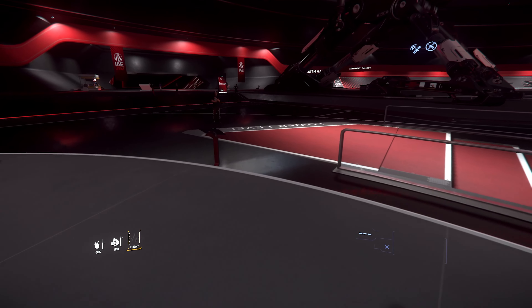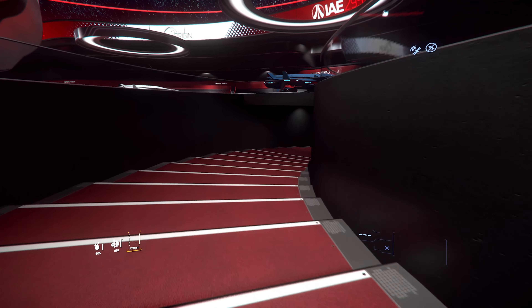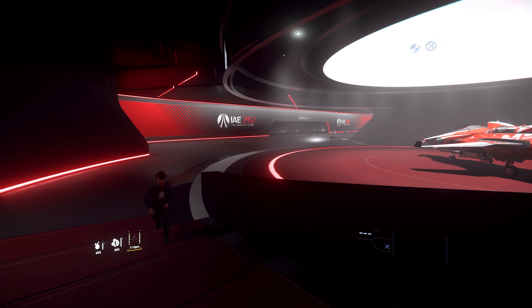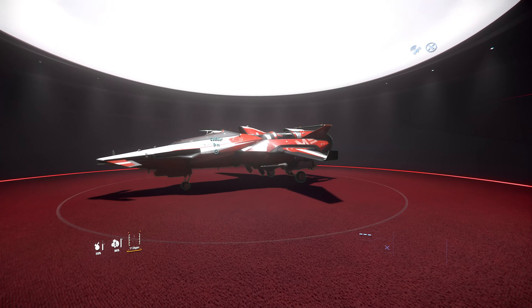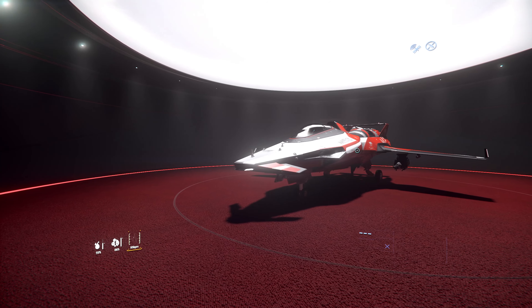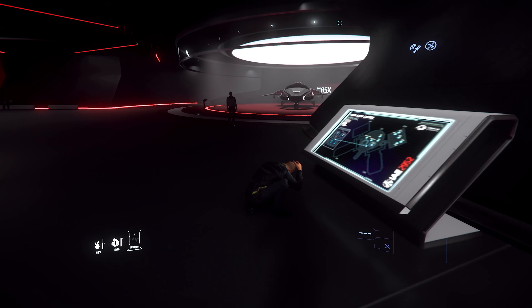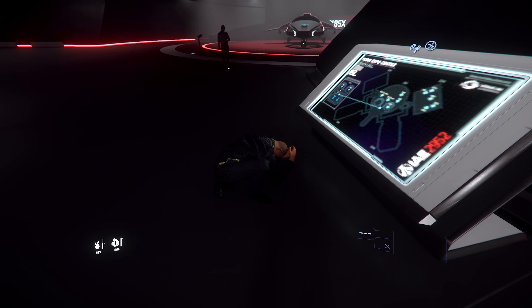Wir gehen jetzt noch runter in den Keller – da gibt es noch zwei Holos und weitere Vehikel zu sehen. Zum einen haben wir rechts die M50 stehen – der Racer, sehr nett. Einfach mal ausleihen und austesten. Ist halt mega schnell, mega wendig, eines der wendigsten Schiffe im Spiel. Lohnt sich definitiv, damit ein bisschen in den Dogfight zu gehen. Der Arme hat sich wohl erschrocken, dass kein neues Schiff von Origin rausgekommen ist.